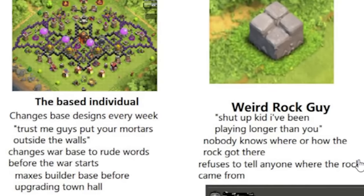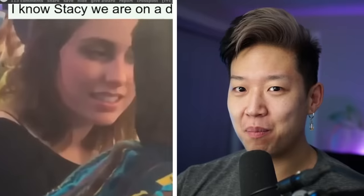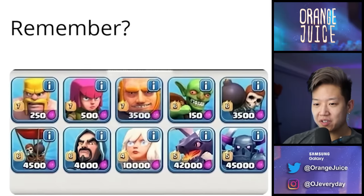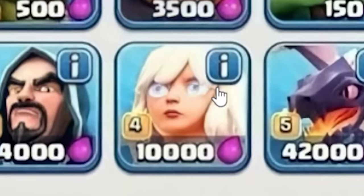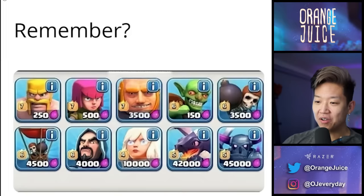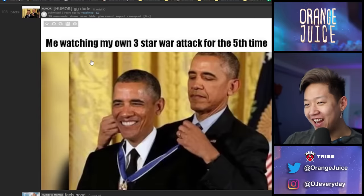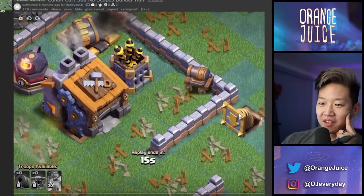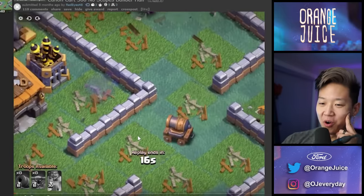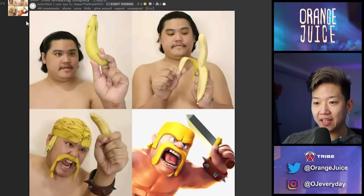Every clan has the unloyal guy who changes bases every week. 'Weird rocker, shut up kid, I've been playing longer than you.' 'I know Stacy, we're on a date, but clan war ends in 15 minutes' — I could feel her eye roll from here. This is supposed to be a throwback to the old art but it seems normal to me — the weird eyes, a little grungier, the crazy goblin, the mad archer. How the times have changed. Does anyone else do that — you three-star something and just watch it over and over, bathing in the glory?